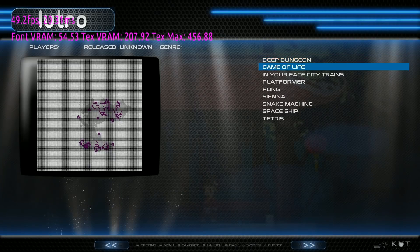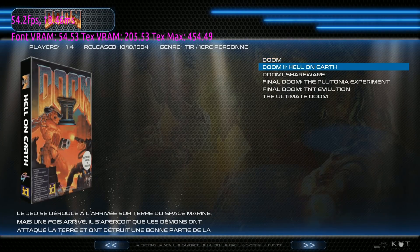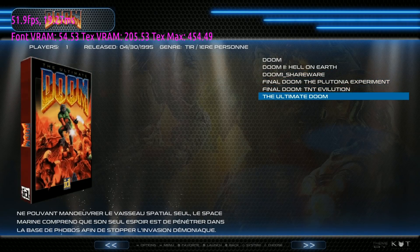Lutro has 9 games including Pong. Doom section includes Doom 1, Doom 2, Doom 1 Shareware, Final Doom, Plutonia, Final Doom TNT Evolution, and the Ultimate Doom.